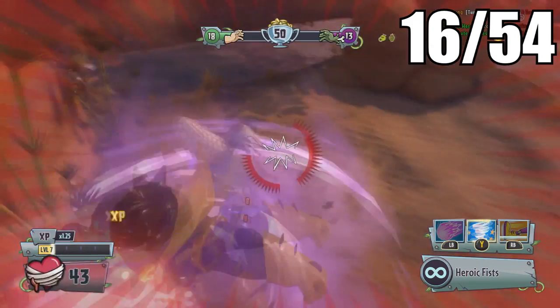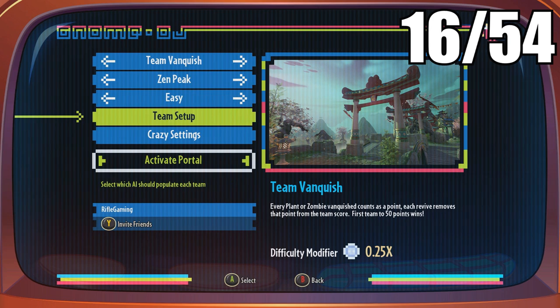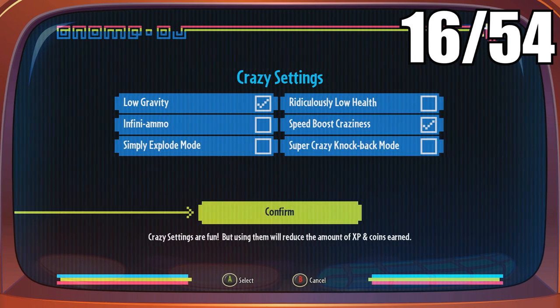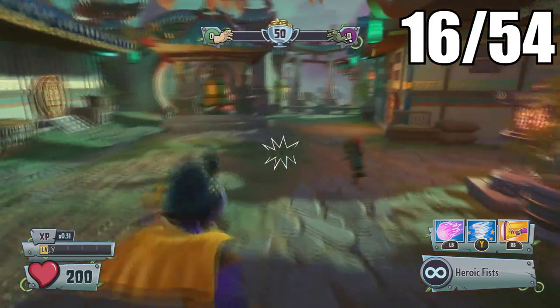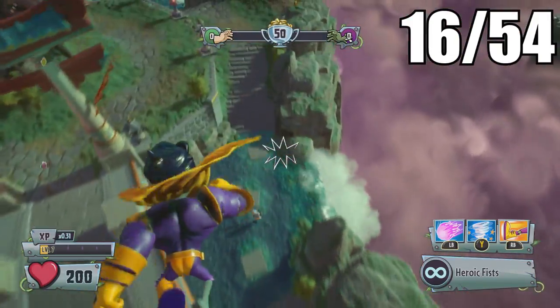The next two will be on the Zen Peak multiplayer map — once again just go to Team Vanquish. You can also change settings like speed and jump height if you want. Once you get inside Zen Peak, the first one is awesome — head over to this waterfall.